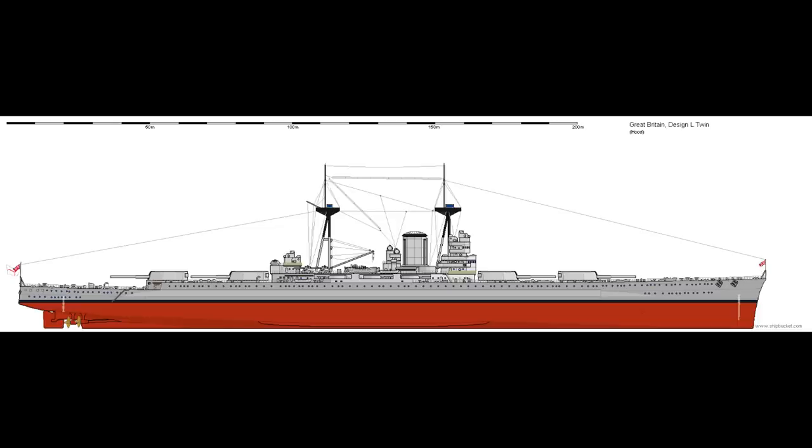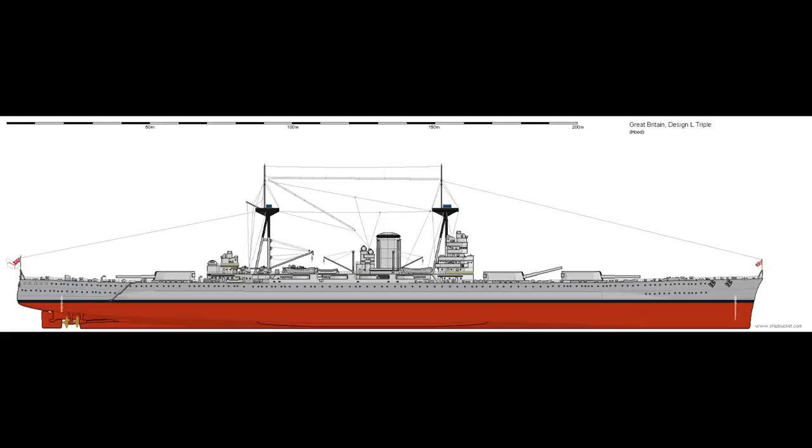Due to the fact that superfiring turrets require tall barbettes, and on gun turrets with guns this size this is a significant increase in weight, a sub-variant of each class was prepared which had all the turrets lowered to the main deck level in an effort to save weight. However, it was found that the extra length required pretty much cancelled out the weight savings, and with the restrictions on forward and aft firing imposed, these design principles were dropped.